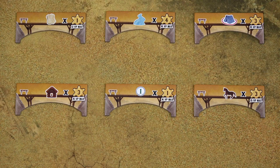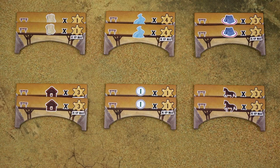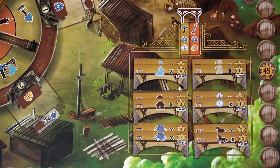Then randomly select 6 unique types of bridge tiles. In a 2 player game, select only 1 tile of each type. In a 3 or 4 player game, take 2 tiles of each type. In a 5 or 6 player game, take 3 tiles of each type. Return all other bridge tiles back into the box, then take all selected bridge tiles and place them onto this area on the game board.